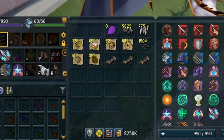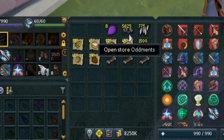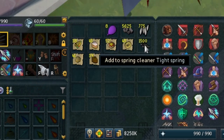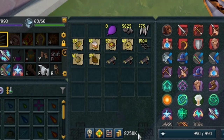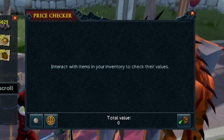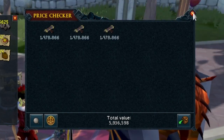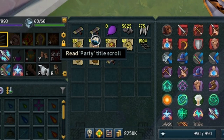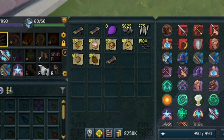Alright, so after those blue balloons, we've ended up with a total of 5,625 oddments, 775 Silverhawk Downs, and 1.5k of the springs. We ended up getting three party titles, and we have now 8.25 mil. I have no idea how much these titles are - 2 mil? They probably don't sell for that. But essentially there's another 6 mil maybe. We'll have to see if they actually end up selling for that.